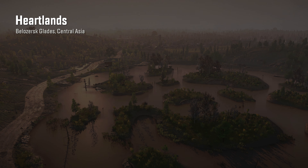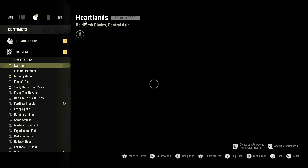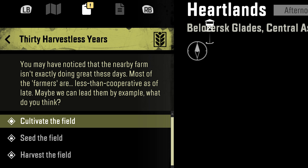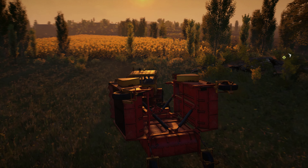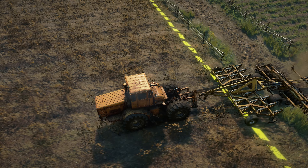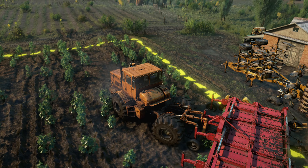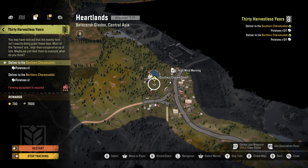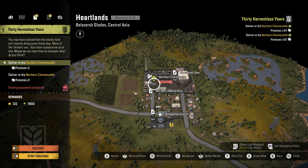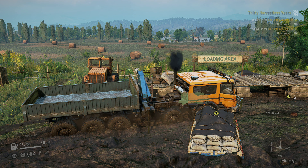Now we can access the Heartlands map, where the K7M was so carelessly disregarded like a used tissue. The task to get it is called Common Cause, but first we need to complete 30 Harvestless Years. To do that we need to cultivate, plant and harvest the 30 Harvestless Years field, so it makes sense to bring the cultivator, multi-row planter and harvester you already have to the Heartlands map. The last part also involves picking up and delivering potatoes, so it saves time if you drag all the necessary farm equipment behind the truck with a sideboard bed and small crane.